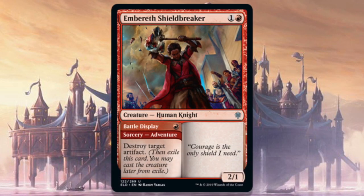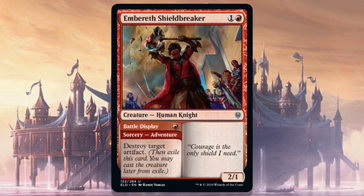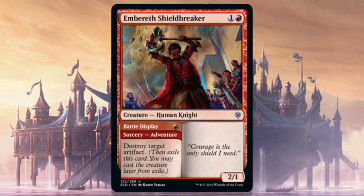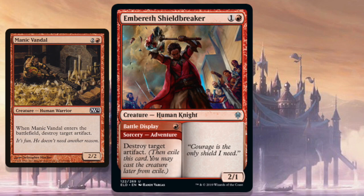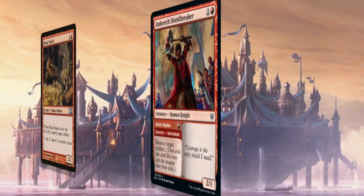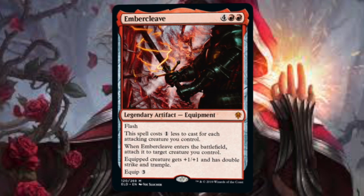Embereth Shieldbreaker — for one and a red you get a 2/1, but for one red at sorcery speed you can destroy target artifact. I like this card a lot, but only for powered environments where there are crazy artifacts and fast mana everywhere. This is Maniacal Vandal — Vandal costs three to play and destroys target artifact; Embereth is better because you can hold it and choose when you want the body versus going ahead and getting the artifact destruction. It gives more flexibility. If you're in a powered cube, slam dunk Embereth Shieldbreaker; otherwise you're probably passing.